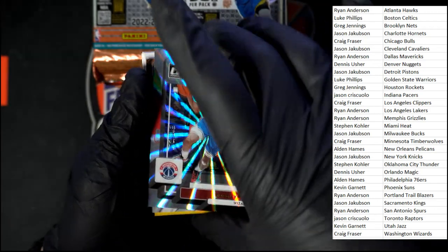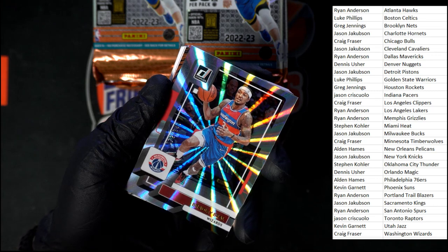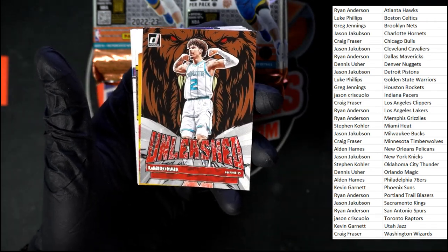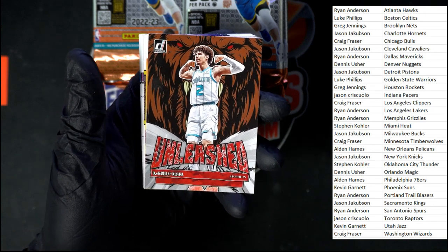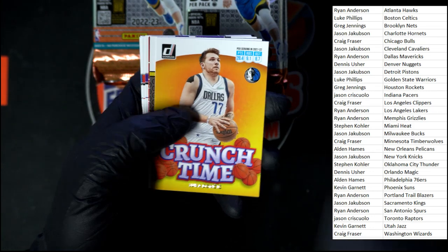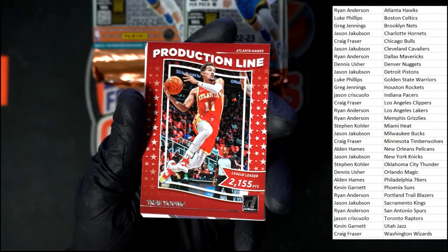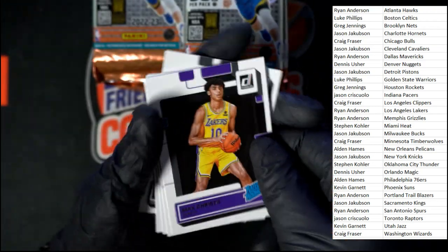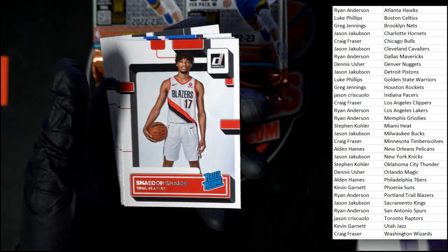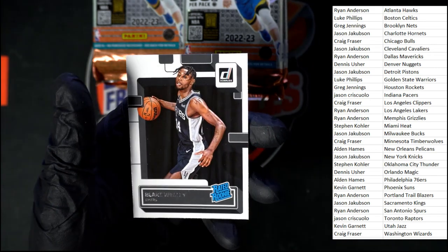We got Bradley Beal behind there — nice laser right there, numbered 72 out of 149. This one's going to Washington, Craig F. Behind that, Unleashed LaMelo Ball — pretty cool. These are the inserts we were talking about. Luca Crunch Time — I like that one a lot. Behind that, Dirk — very cool. And Production Line Trey Young. Rated rookies: Christie for the Lakers, Sharp for the Blazers, Watson for the Nuggets, Holmgren for the Thunder, and Wesley for the Spurs.